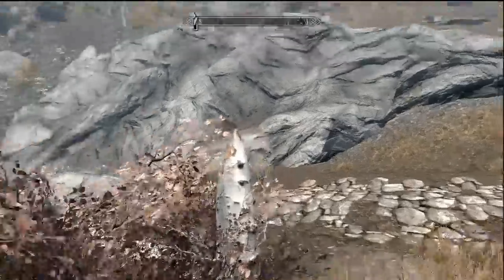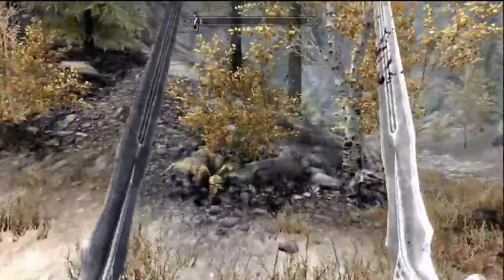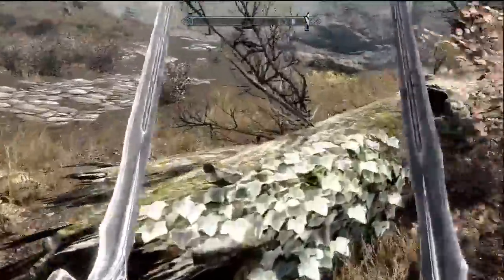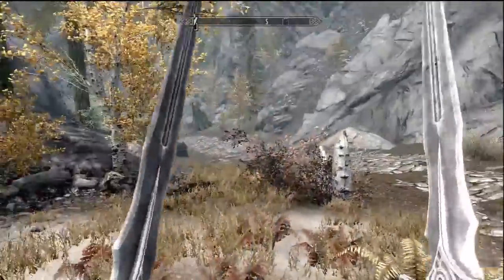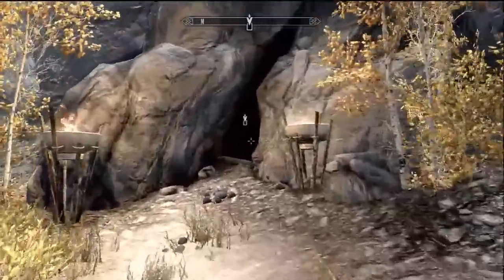Alright, what is going on guys, my name is Sniper Fox and we are back to Skyrim where we're gonna do the Dawnguard DLC. It actually glitched up for me the first time. Basically to initiate it, all you have to do is talk to a guard somewhere — you got to be at least level 10. And of course you gotta buy it, of course.